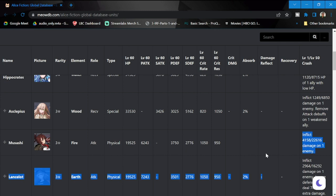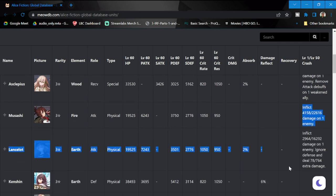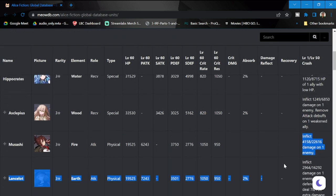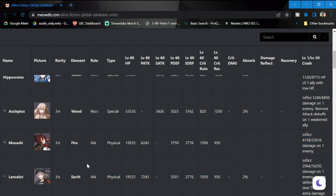Out of the five, my initial recommendation would be Lancelot because she does ignore defense. The other recommendations are Asclepius or Musashi as secondary choices. Lancelot, by the way, is a girl. If you don't like Lancelot, Musashi and Asclepius are among the best you can get. For me, I re-rolled for Lancelot first, which I'll do again now — so let's do a re-roll.